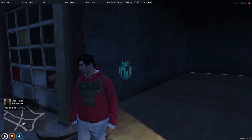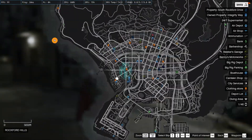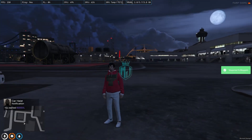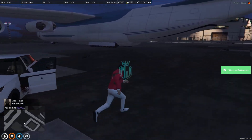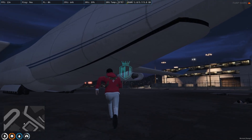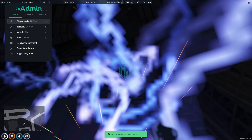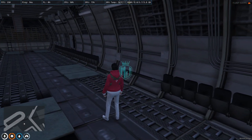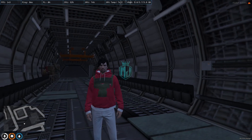As you can see we got a $30,000 car heist notification. Let's check the other vehicles — as you can see this door is closed and both of the other vehicles have disappeared because the heist is complete. We only had to deliver one vehicle, so that's how this heist script works.